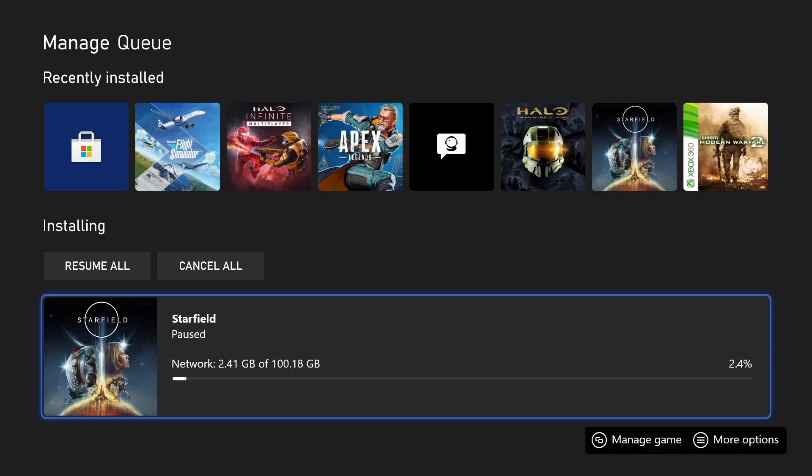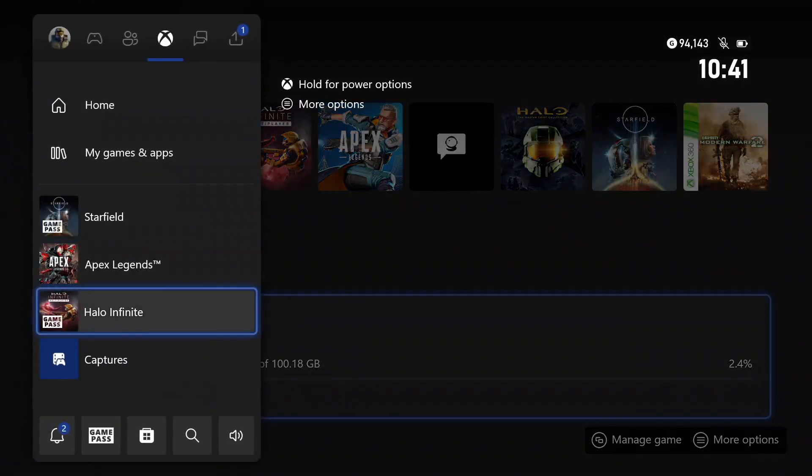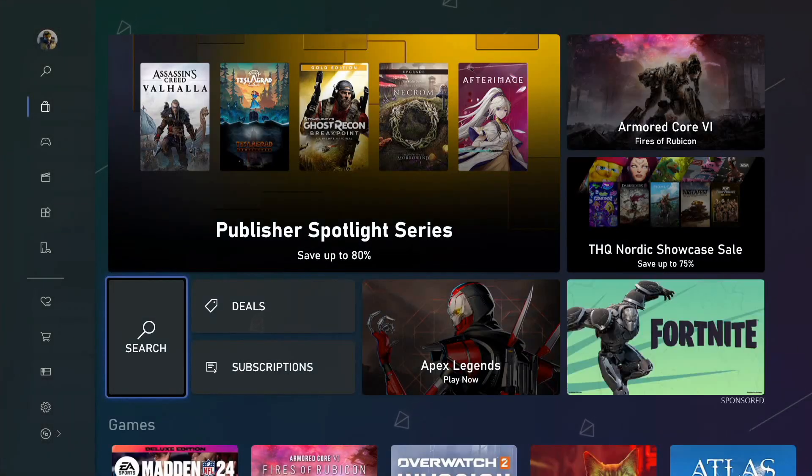Hello everyone, Sik here. Today I'm going to teach you how to download Starfield and preload it preemptively. So as you see here in my games and apps, I have Starfield. What you want to do is go down to the store — it's in the bottom middle for me. Once you load the store in, go ahead and search for Starfield.